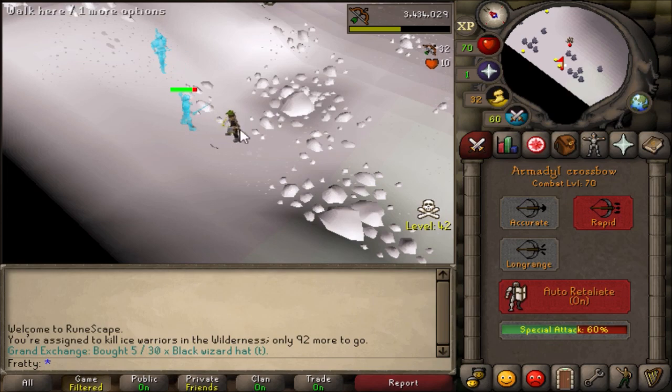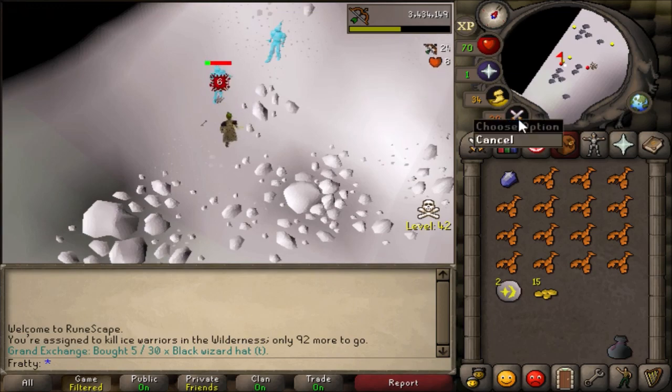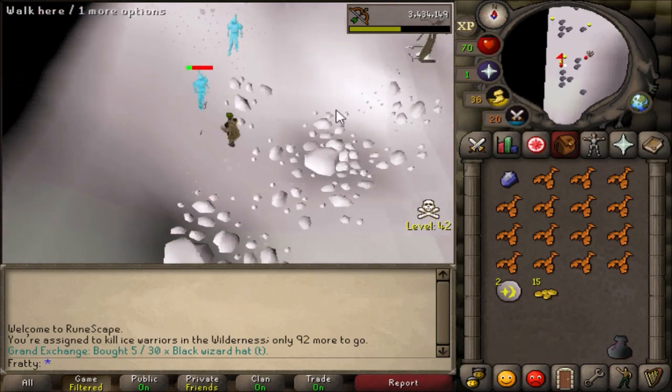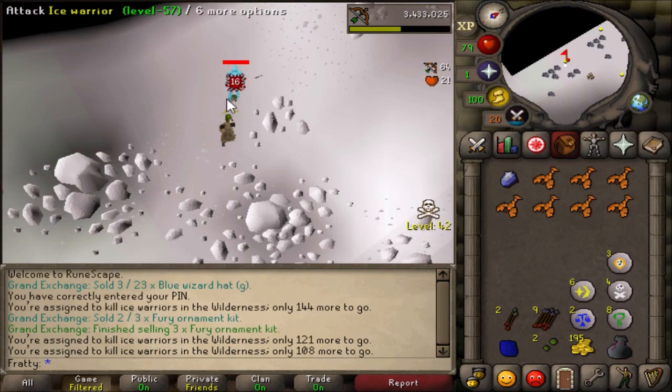This is my favorite spot — I'm sure you can find some other ones but this is just mine. Basically I'll be sitting here for one hour killing these, see how many I can get, see what kind of profits I can get. I think this is a good part in the video to show me dying to a pker — it can happen.